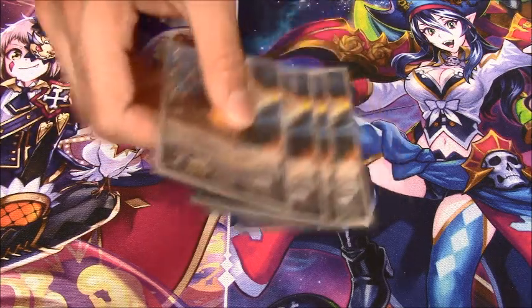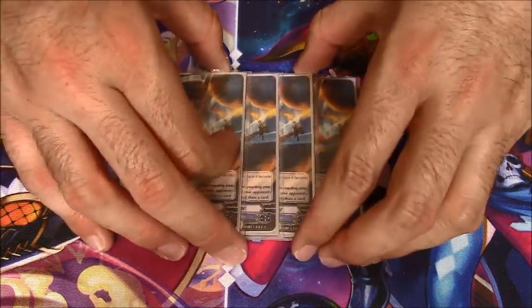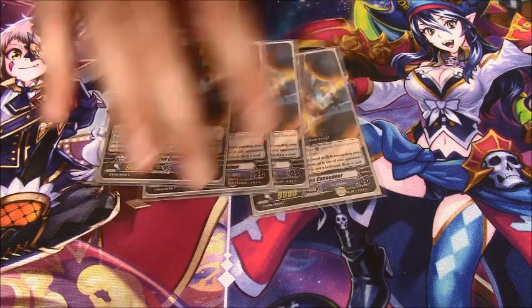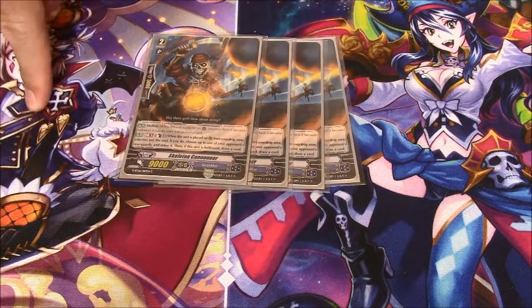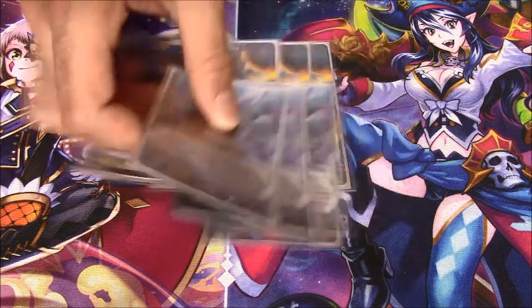For the Grade 2s I'm still maxing on Skeleton Cannoneer at four copies because I want to see this card as fast as possible to ride it, so I can soul blast it off of Go Watch and get it into circulation that way. All the other Grade 2s I can draw into and they'll be playable then and there, but this guy I want to see ASAP.